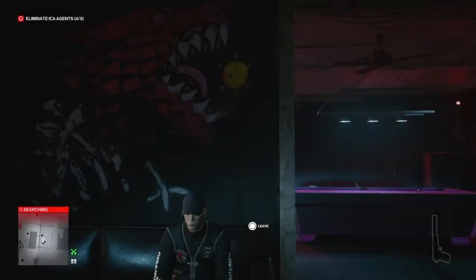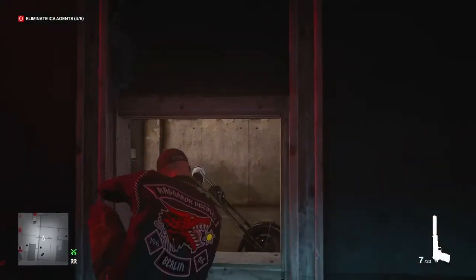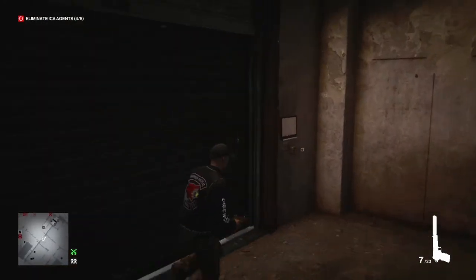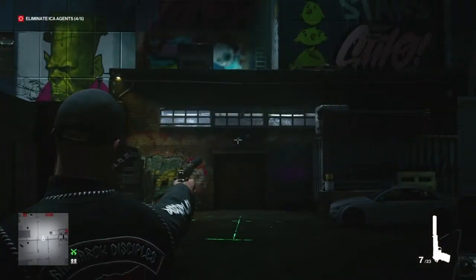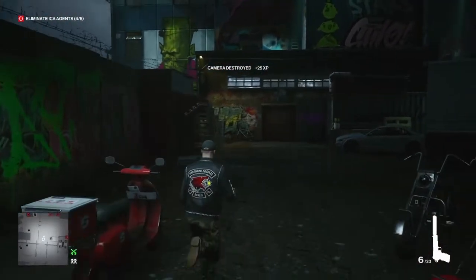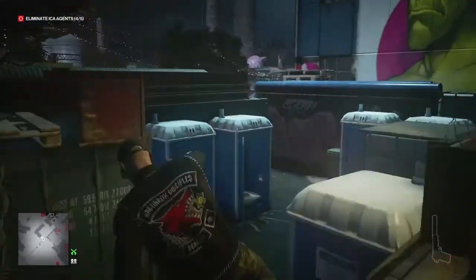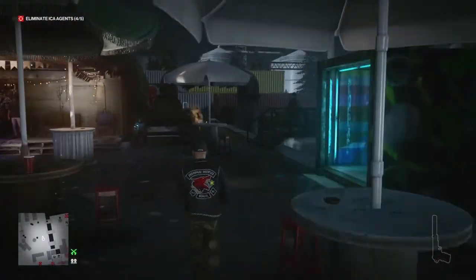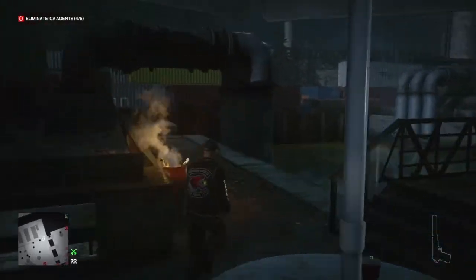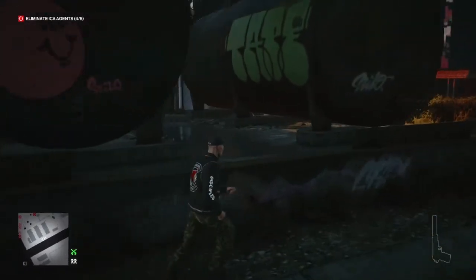Right from the start we're going to pull ourselves off the sofa and head for the biker exit leading towards Club Holly. We'll pull out the silenced pistol, open up the shutter, and take out the camera at the far end of the courtyard — not strictly necessary, but easier to remove. Then we vault over the wall where the portaloos are, making our way past the juice bar, being aware of Agent Swan who does frequent this area if you haven't eliminated him already.